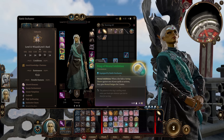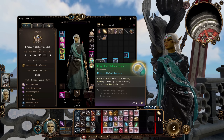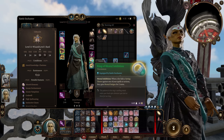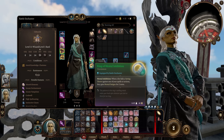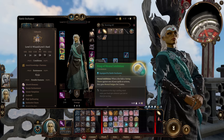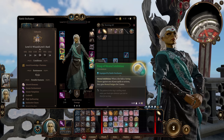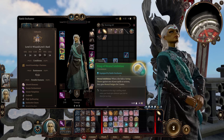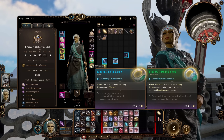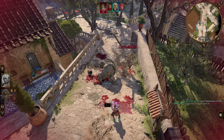Next up, the Ring of Mental Inhibition. Whenever a foe fails a saving throw against one of your spells or actions, they gain Mental Fatigue. So stack this with the gloves, and Vicious Mockery can apply both of these effects, and so can Dissonant Whispers — you'll be able to really stack up those Mental Fatigue charges, dealing extra psychic damage, or basically guaranteeing that your enchantment spells will take effect.